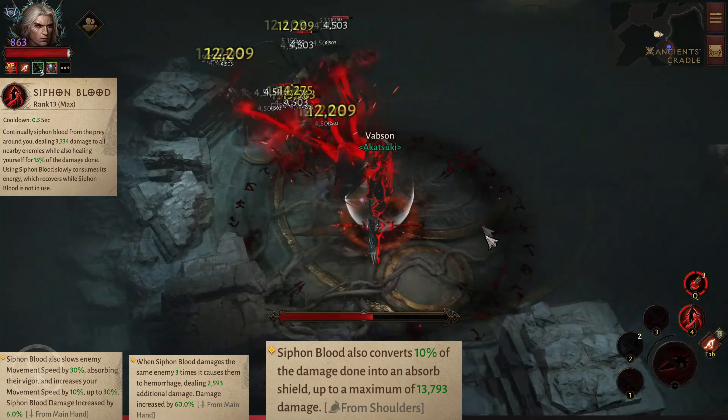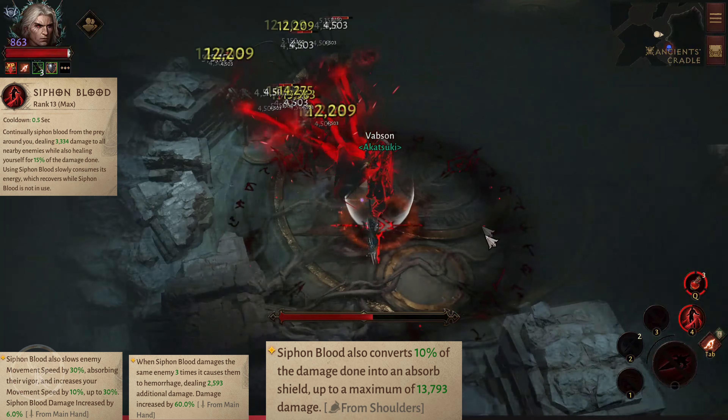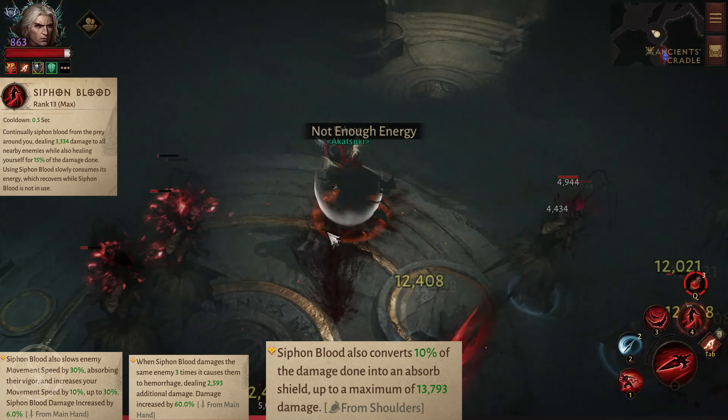With two weapon essences, Siphon Blood also slows enemy movement speed by 30%, absorbing their vigor, and increases your movement speed by 10% up to 30%. When Siphon Blood damages the same enemy 3 times, it causes them to hemorrhage, dealing 2,500 additional damage.